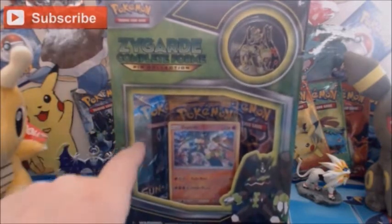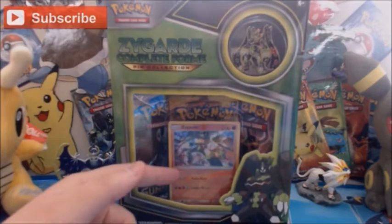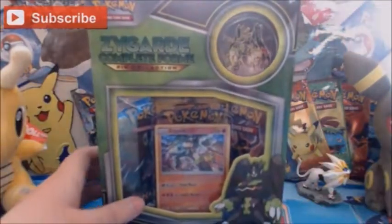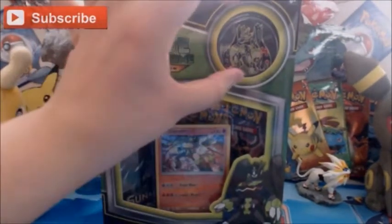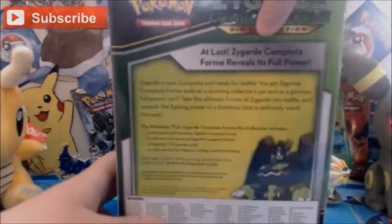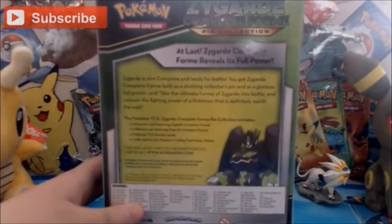As you can see, it comes with three packs and the Zygarde Holo Promo Card — I believe it's Sun and Moon 15. And, of course, we have this quite frankly massive pin at the top. We'll take a look at the back here — I'll let you guys have a read of that if you want to.